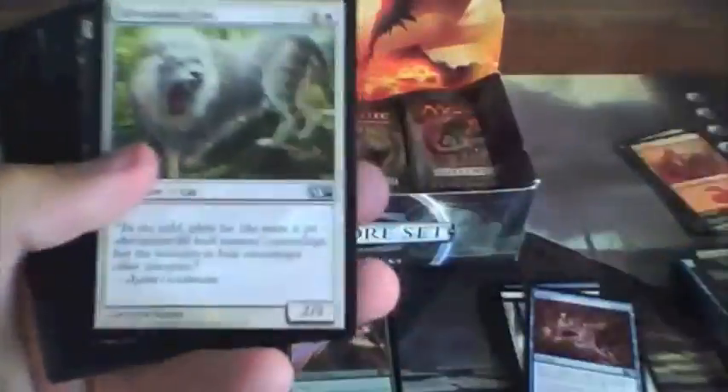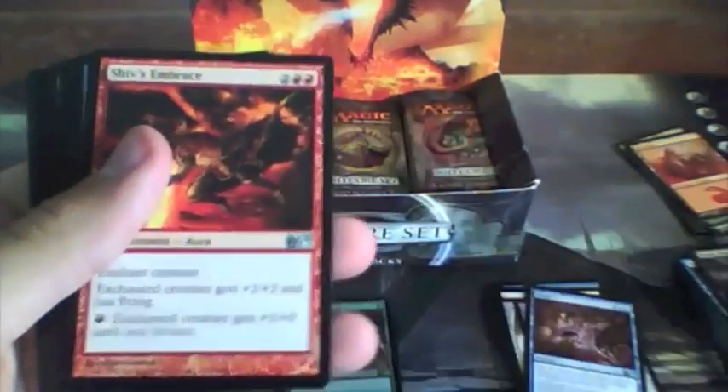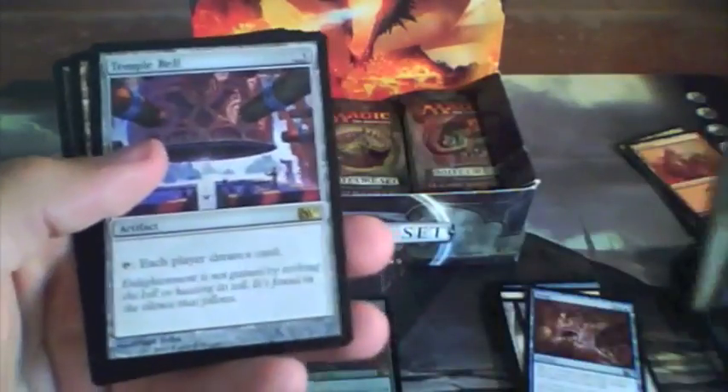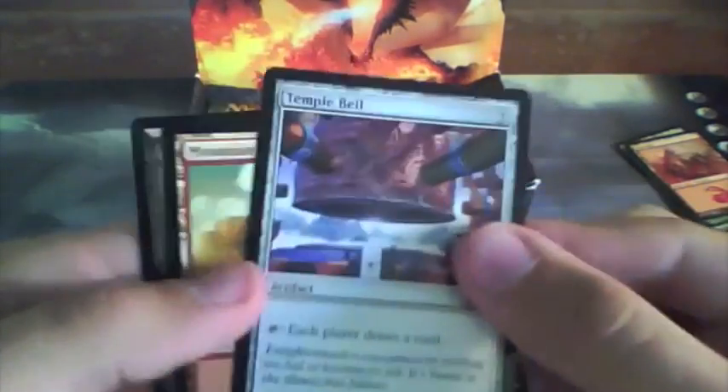Sign in Blood, Thunder Strike, Llanowar War Elves, Ice Cage, Silvercoat Lion, Nether Horror, Armored Cancrix — don't even know what that is but it's cool — Stabbing Pain, Serra's Embrace, Water Servant, Celestial Purge, with a Temple Bell for our rare.